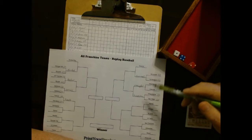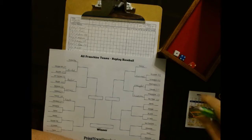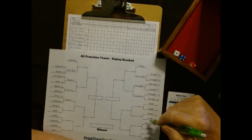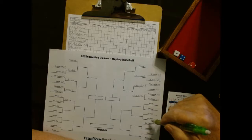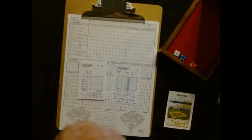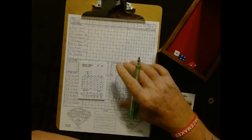We're going to be doing the All Franchise Teams Tournament and continuing on with the National League game today. We're still in round one, a one-and-done round. We've got Atlanta visiting the Chicago Cubs in Wrigley Field. The winner of this game will move on to face the winner of the Cardinals and the Mets. For Chicago, we've got Pete Alexander on the mound.